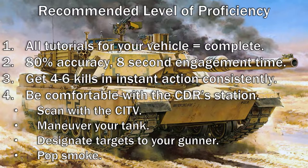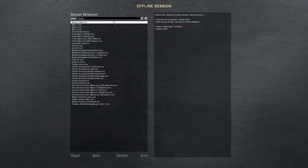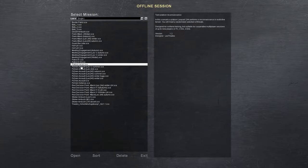Let's get into Steel Beast and go over some basics with the mission editor. We're in Steel Beast — if you go to Offline Session, click Scenarios, open Single, you'll see a scenario called Platoon Recon. Reading through the description, you're a platoon of Leopard 2A4s.